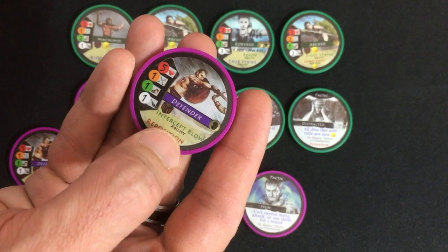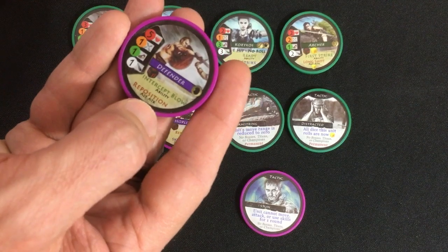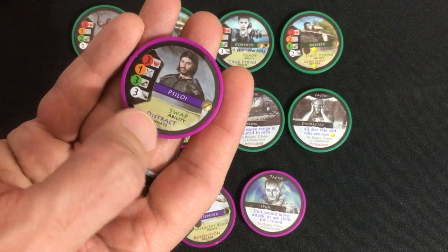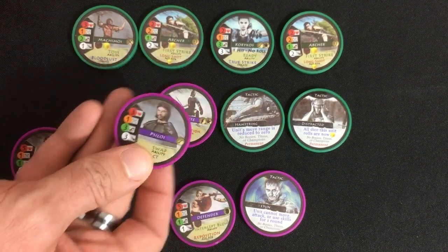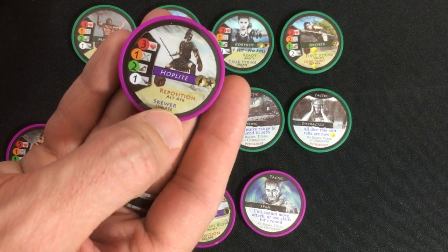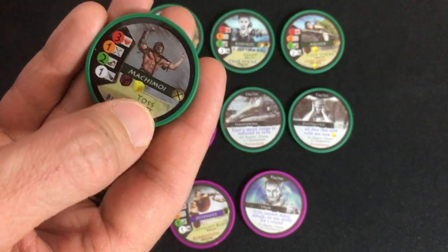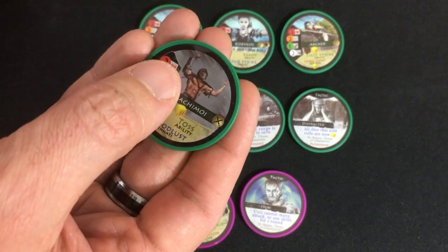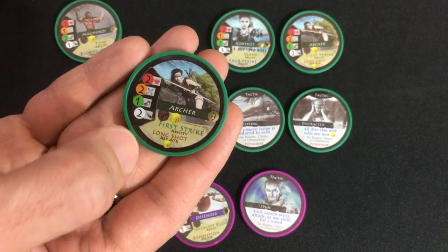The defender is a pretty weak fighter, but he has intercept blow, which means he can take damage for other people. And he has reposition, which lets him move more if he doesn't attack that turn. My siloi is super fast but has no attack — though he does have the distract ability, which makes enemies next to him weaker, and he can swap himself with adjacent units. My hoplite can move extra and can attack two people in a line with his spear. My machimoi has a toss ability that can move somebody adjacent to him one space to the side, and he's got bloodlust — once he's taken at least one damage, he gets an extra black die. And I've got two archers: really squishy with only two life, but they can shoot up to two away with decent attack and have a longshot alt attack that shoots even farther but weaker.